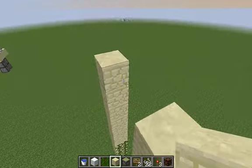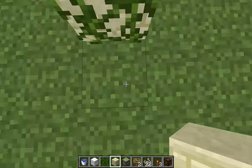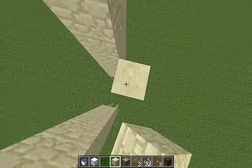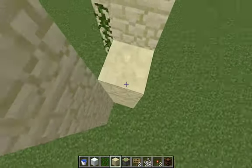Two wide holes — must be two blocks wide. I think it may work with one block. And it doesn't have water or anything.